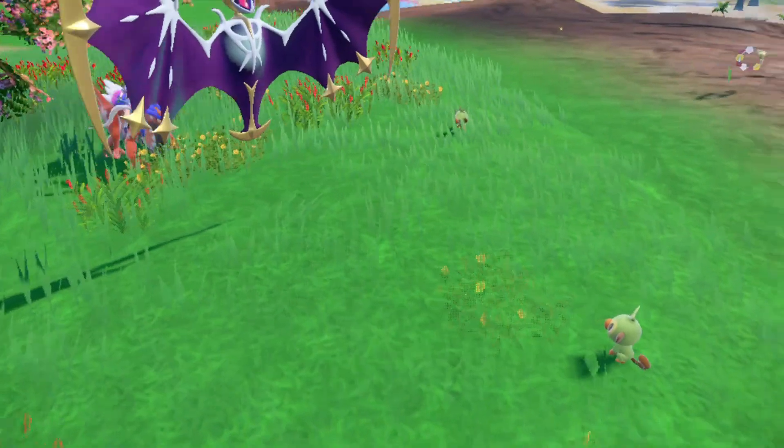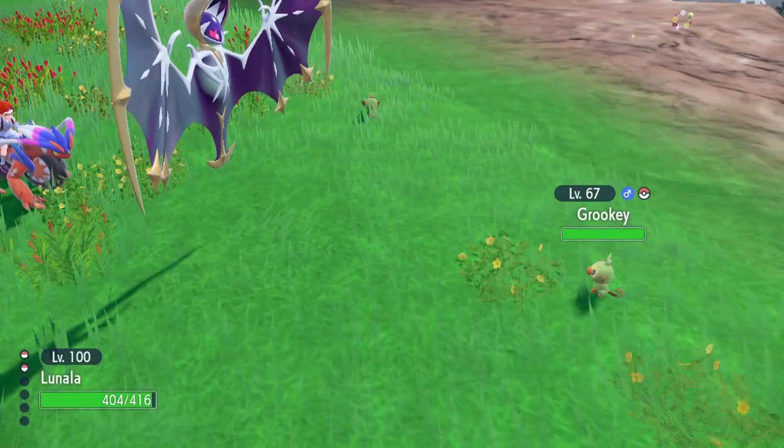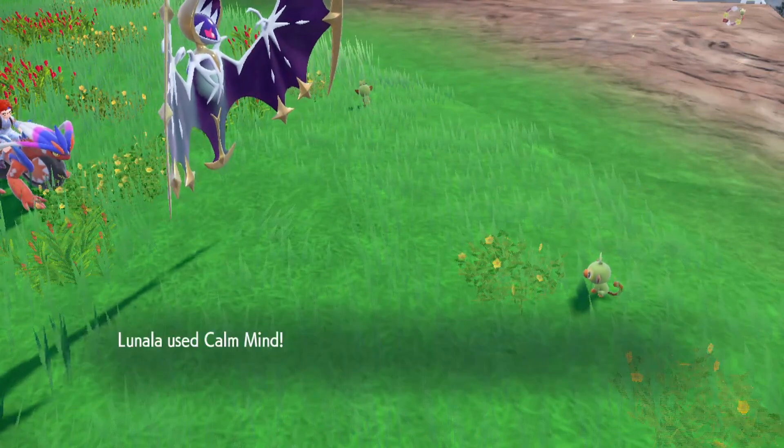To evolve Grookey into Thwacky, you'll need to raise it to level 16. And Thwacky will evolve into Rillaboom once it hits level 35.